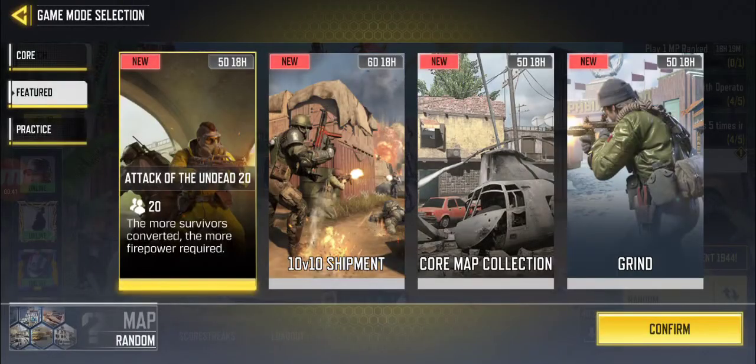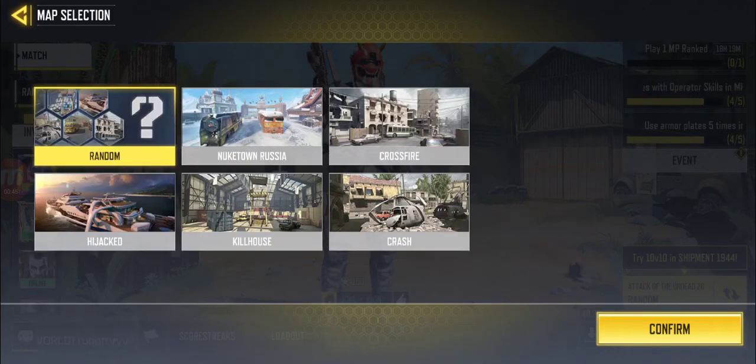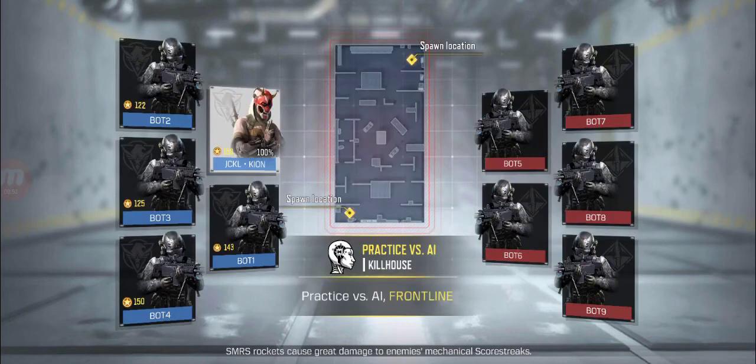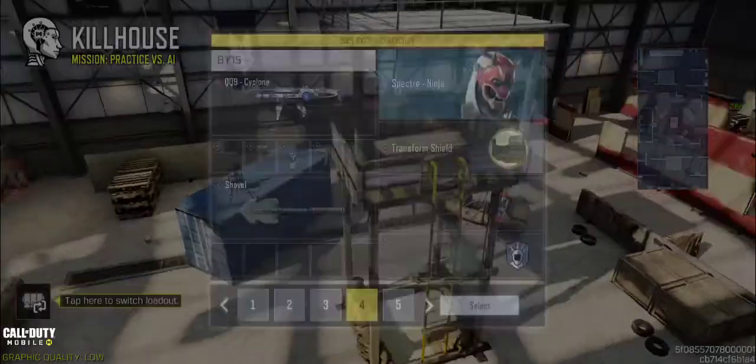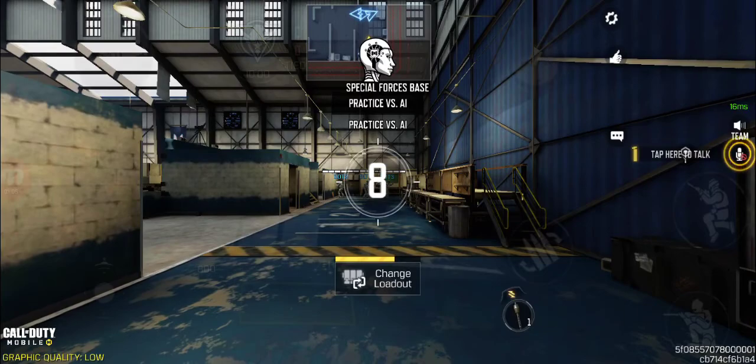I'm gonna test this on a bot, so let's just get into practice versus AI on a small map to test this. Spoiler alert: you cannot see the Last Wheel camo on the DRH Metallurgy skin in the game — it's just literally, I don't know, look at this.